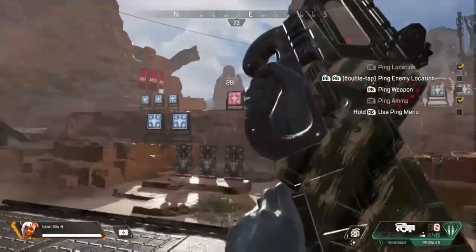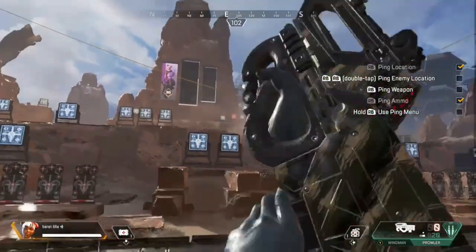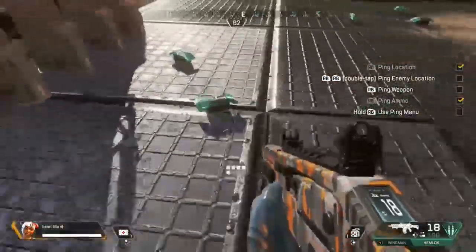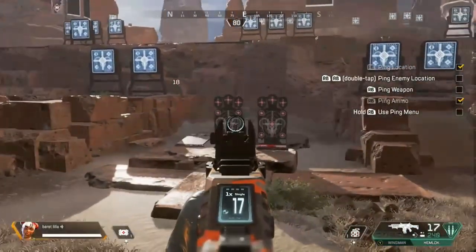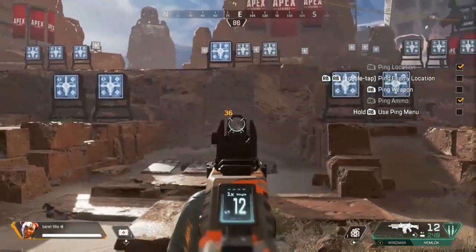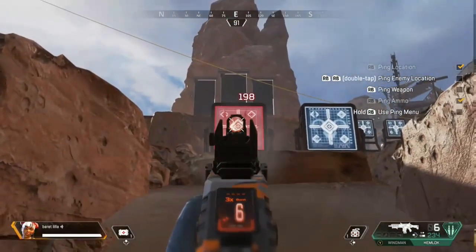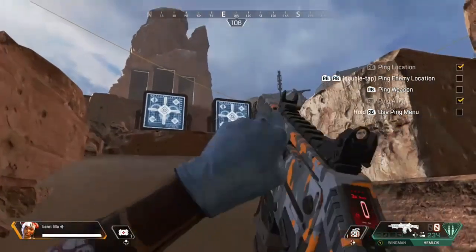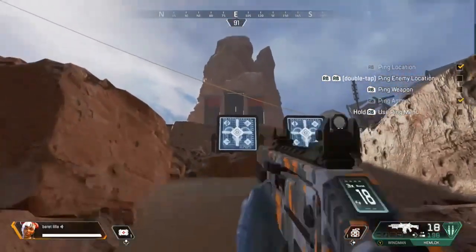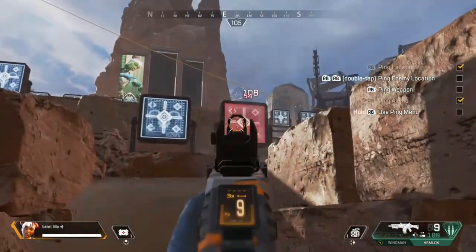If you do find the select-fire modifier and put it to full auto, you can moderate it — fire one or two, maybe three shots — and then you can go for those longer ranges, but I wouldn't recommend it. Next up we have the Hemlock burst AR. The damage per body shot is 18, headshot damage is 36 per shot, and a full magazine has 18 shots. If you hit your target with every shot — only body shots — you're going to hit for 324 damage. The range for this weapon is close to mid range; you can go for farther ranges but you might not be as accurate.